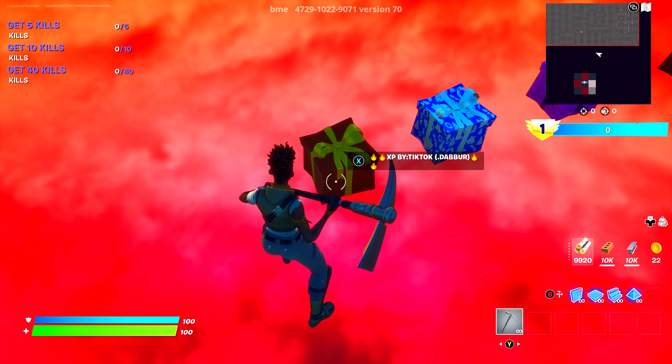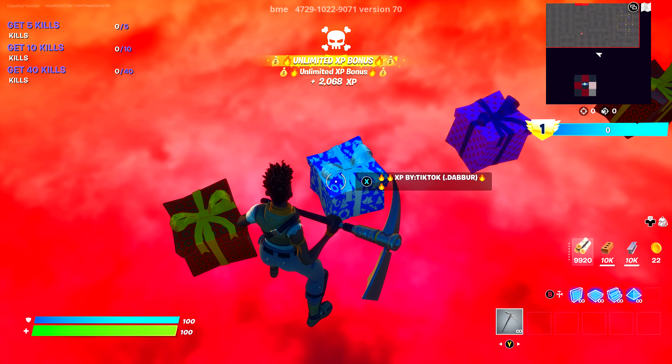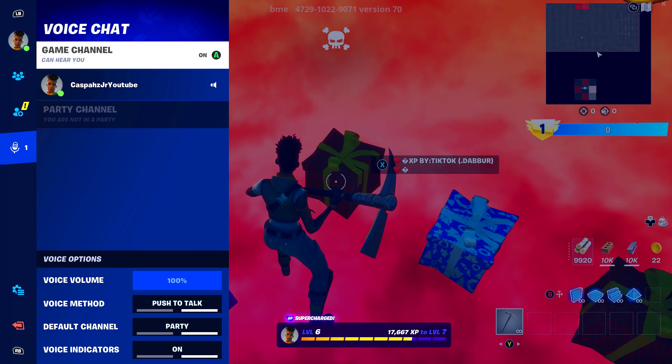Interact with it. It will teleport you into this room and you can keep interacting with these presents for XP. This is the first glitch on this map.